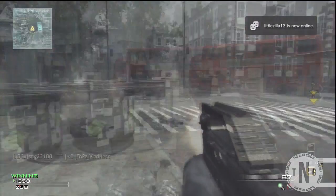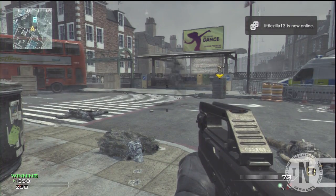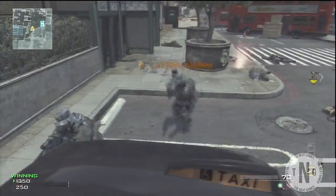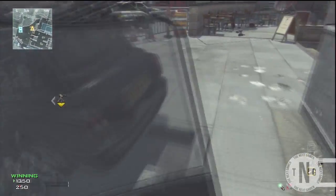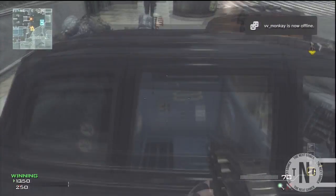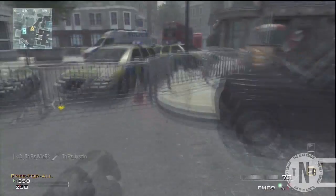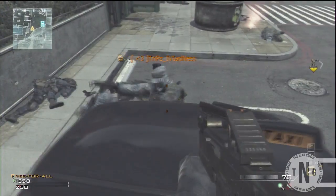This glitch uses a MOAB, so simply all you want to do is earn your MOAB killstreak, which is a 25 killstreak. Then you want to come to where I am on Underground, smash out a few windows on this car, jump on one of them, and try practising knife lunging a couple of times before you actually do it.